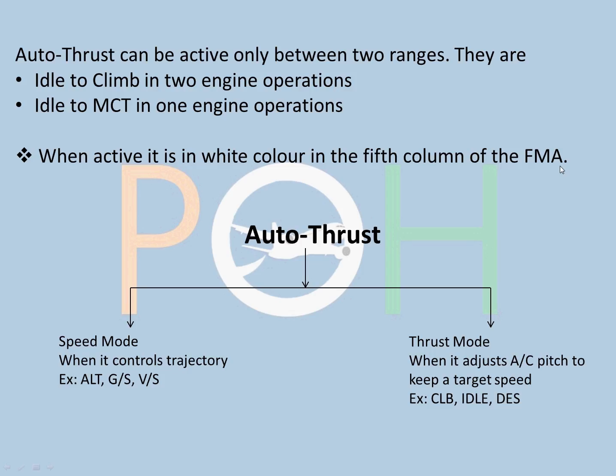In the active range, autothrust can be divided into two modes: speed mode and thrust mode. In speed mode, the autothrust controls the trajectory of the aircraft - trajectory meaning vertical trajectory such as altitude, glide slope, and vertical speed. Thrust mode is when the aircraft is adjusting pitch to keep a target speed. Thrust mode FMA readouts include climb, idle, and descend - so if you read thrust climb or thrust idle on the FMA, you are in thrust mode.